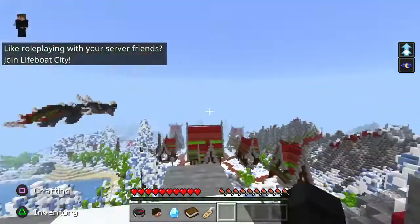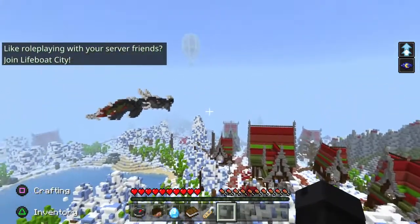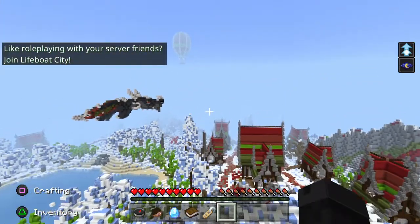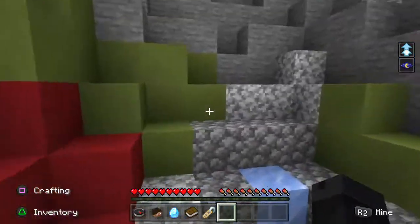I'm on the lifeboat server right now. I discovered this glitch a few days ago. Right over that way is the spawn point, so if you turn around you can't miss it. There's this giant mountain. Just head towards it.